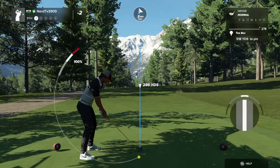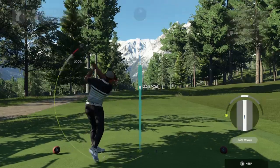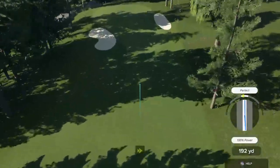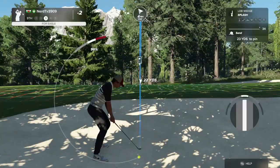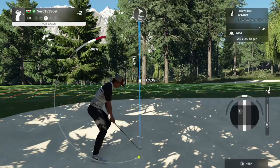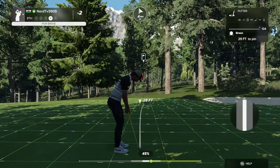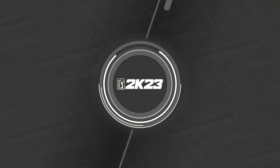Here we go with a par five. Really nice swing. Here's our second shot on the ninth. Okay, third shot. Sinking this will take you to three under. Oh yeah, that'll work — nicely done. Two birdies in a row for you!